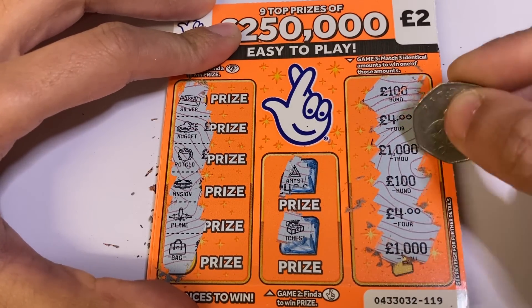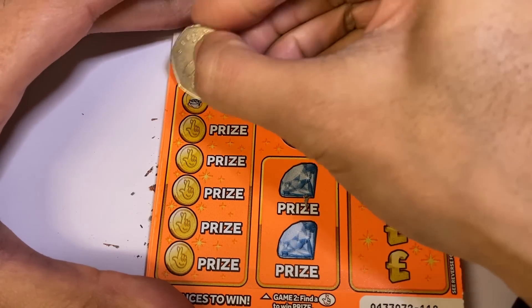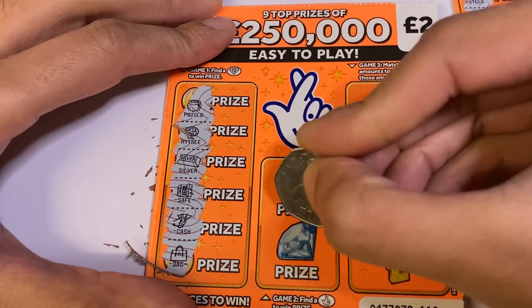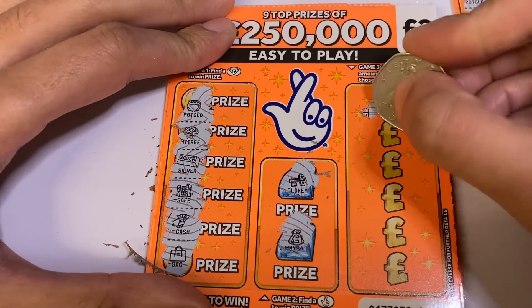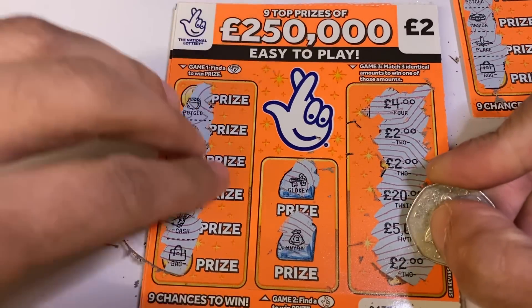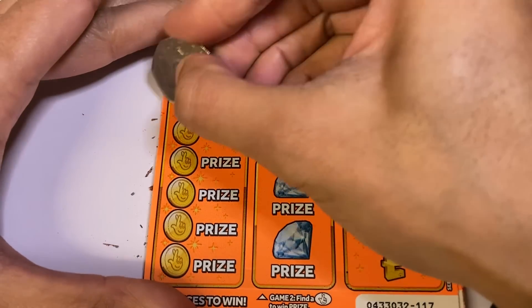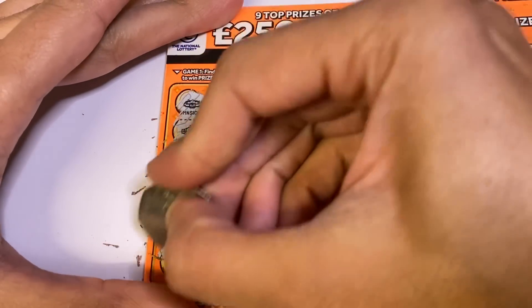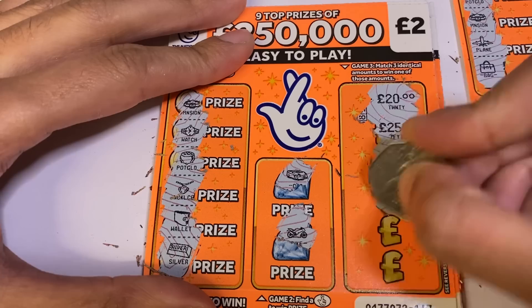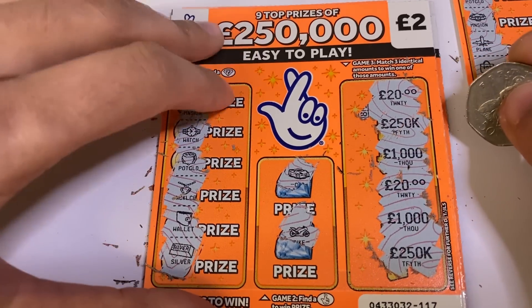The first orange card is a loser — two fours, two thousands, two hundreds. Out of 15 cards I'm hoping we get about five wins from each. Second card: two, two, two — that's our first win, a £2 win. Third card: two-fifty, two-fifty, one thousand, one thousand, twenty, twenty.